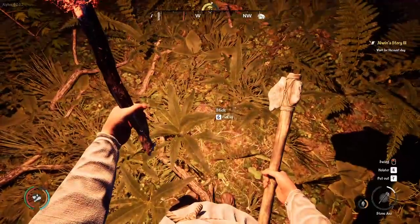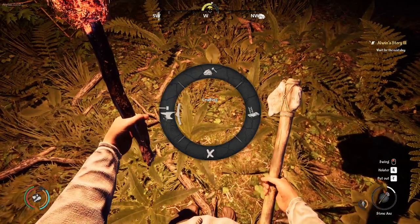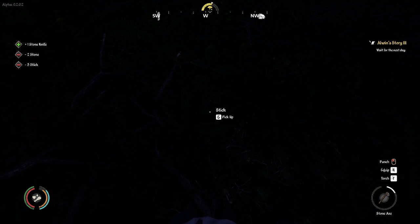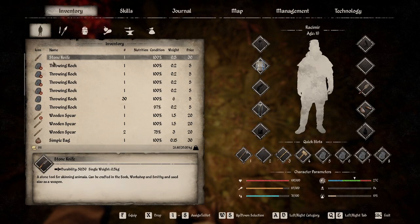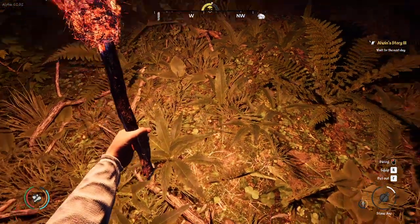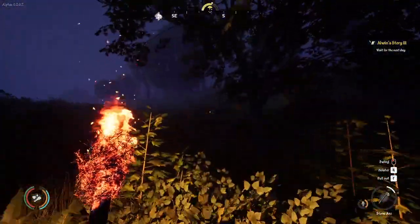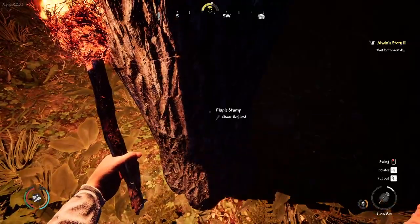There we go — stone! I've got a torch in one hand and an axe in the other, and we're going to make a knife. Well done — he put both of those things down. We're going to need to put our stone knife in slot number two. How is our axe? Stone axe at 16% — we're going to need a new stone axe pretty soon. But we should have enough, especially after we take this big tree down.